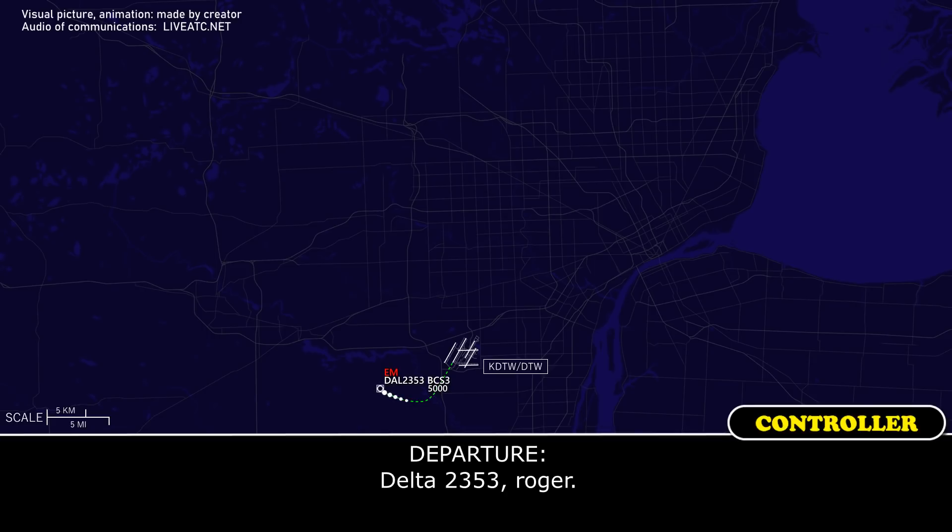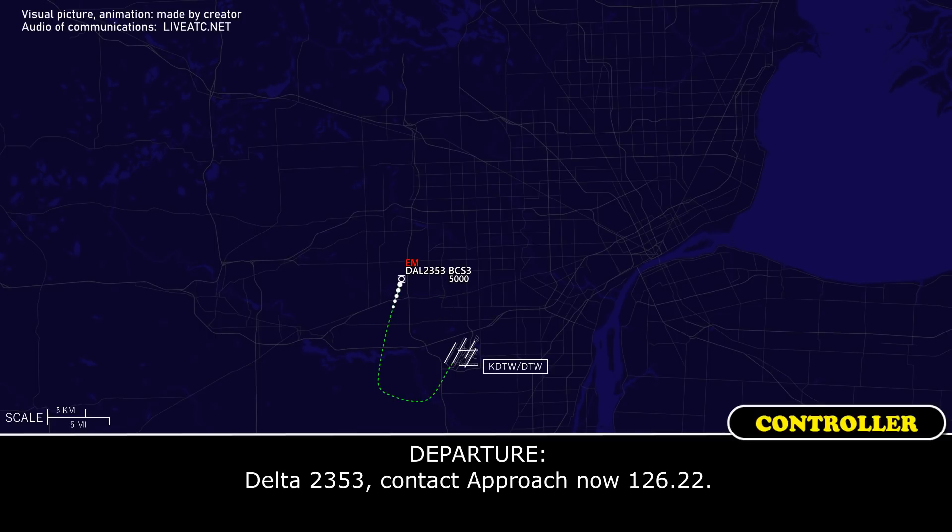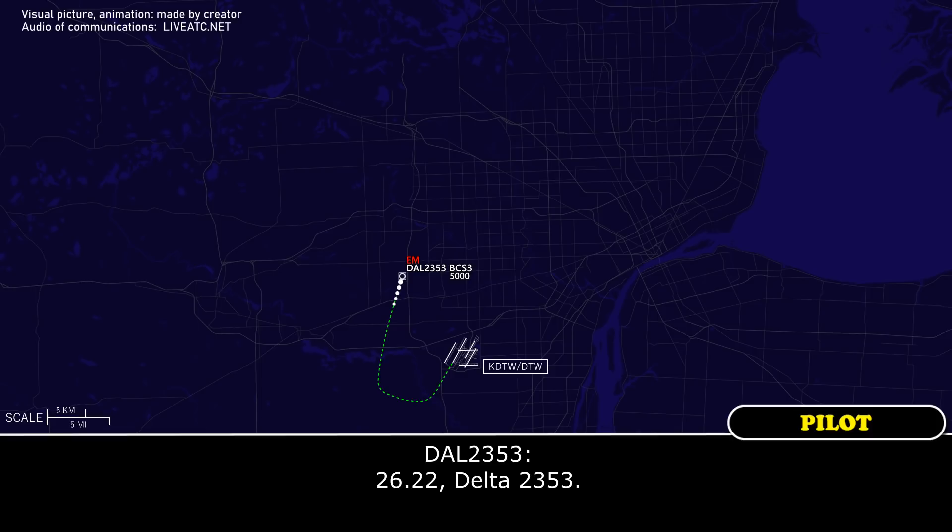Delta 2353, turn right heading 020, runway 21L, information Charlie. Delta 2353, contact approach on 126.22. 126.22, Delta 2353.